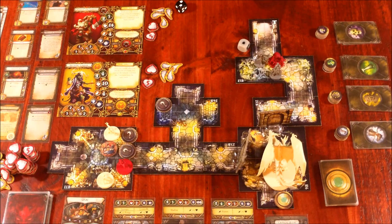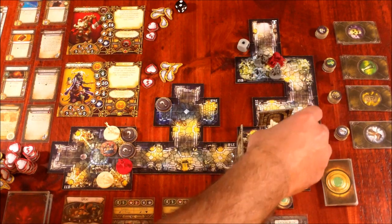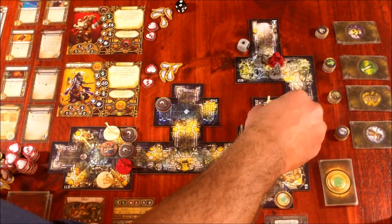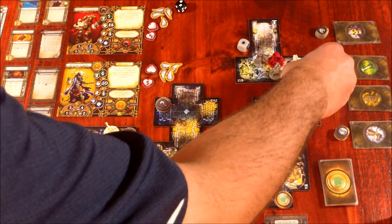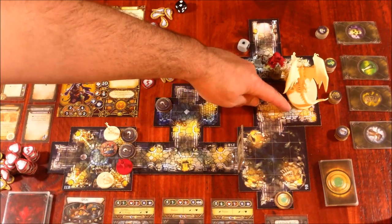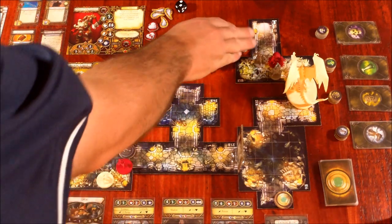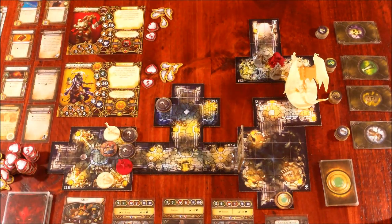The dragon is getting impatient. He steps one, opens the door, two, three — coming up right here as a two-space monster. He had to use an action to open the door, so he can't make an attack this turn. The nice thing is he's now adjacent to Grisbane — if Grisbane wants to attack him he'll have to roll a surge due to the Shadow ability. Now the master cave spider can activate and goes right back to chomp on Widow Tara.